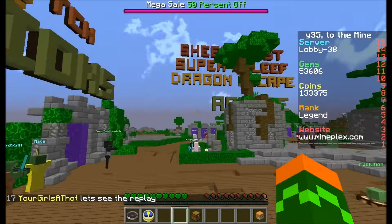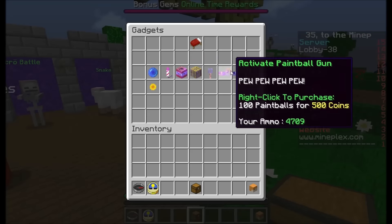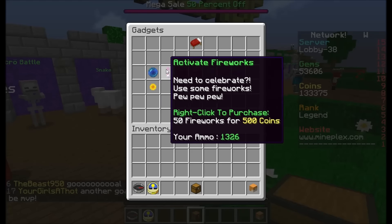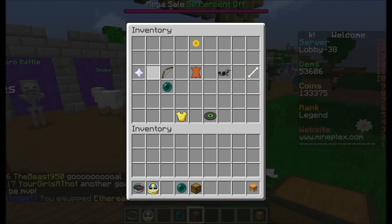So, there's Treasure Chests in this server on Mineplex. I'll put the IP in the description below if you want to check it out. You can get some cool gadgets and stuff to make your Mineplex experience even better. You can get gadgets, which is pretty cool. You can get the Ether Pearl, which makes you fly, like this — whee!